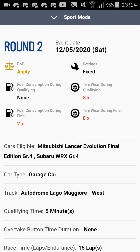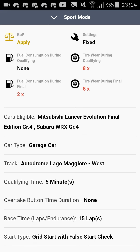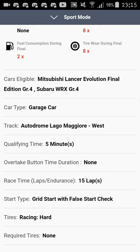Coming down to round two, we'll be using Group 4 four-wheel-drive cars — the Mitsubishi Lancer and the Subaru WRX. These cars are popular for their handling abilities but poor on straight lines. We're heading to Lago Maggiore, specifically the west layout — a track I've actually never used in sport mode, whether in a daily race or an FIA race. It's 15 laps, each completable within about a minute and a half, so no more than 25 minutes. There's a grid start with false start check, and racing hard tires only — which is already a con.